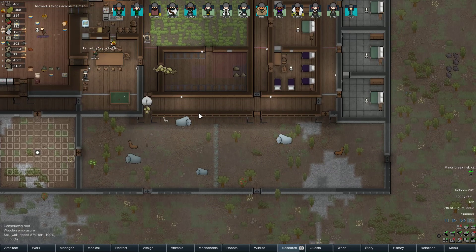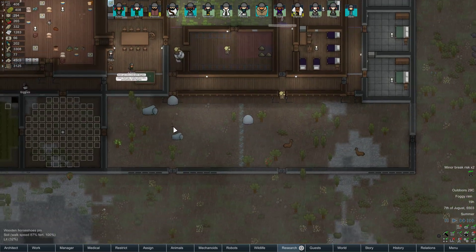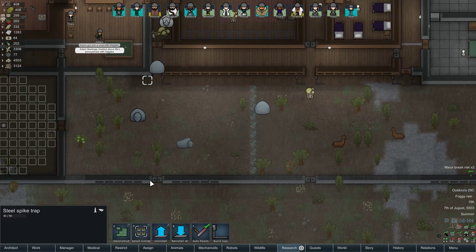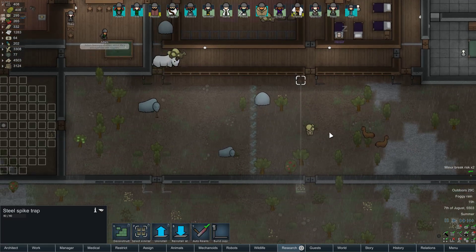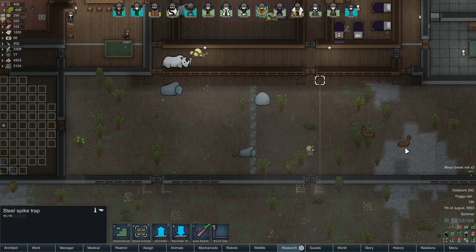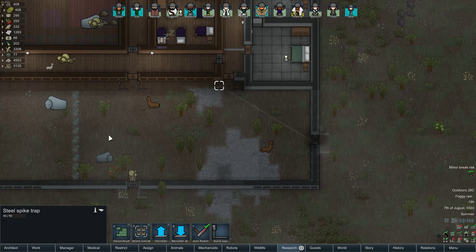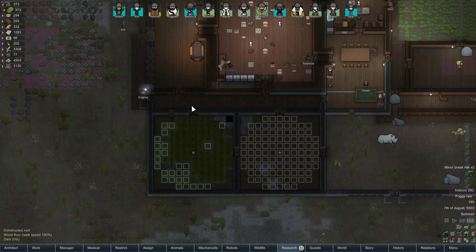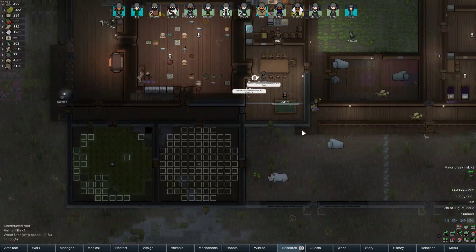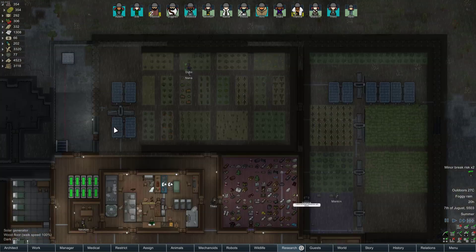I may want to replace these embrasures with solid walls. On the other hand, it's kind of nice to have a second line of defense, and it's not really costing anything. I do want to go and reinstall these traps here to move them to the outside. There are a couple extra traps — I'll leave them there for now and figure out a spot to put them.